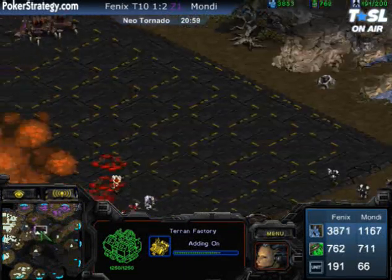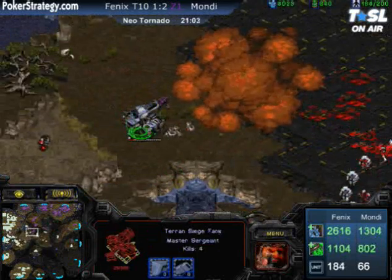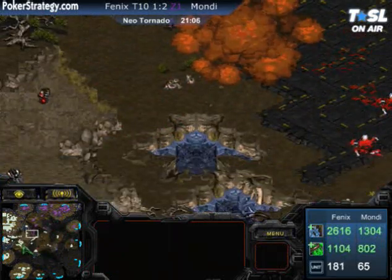Look at that Dark Swarm by Mondragon moving forward — everything plagued. Can he take out all those units? Yes, indeed, he lays it right onto them. But look outside at Phoenix's front — units just flooding out. There are control groups of Medic Marine all around the map.